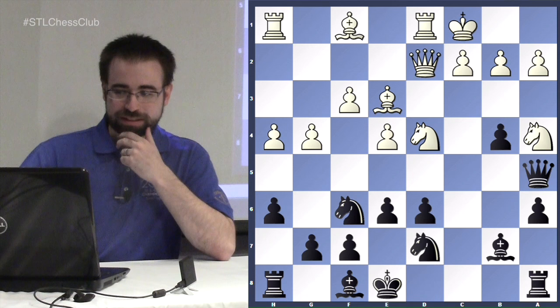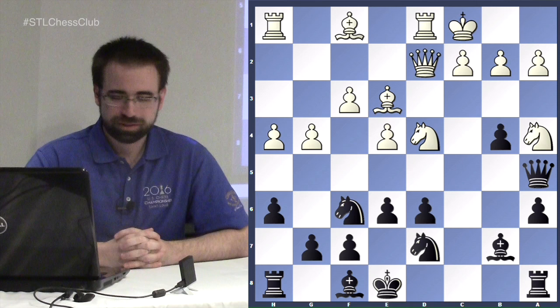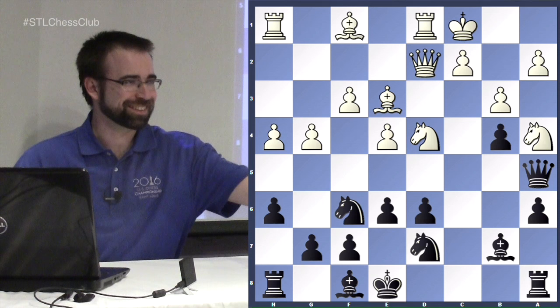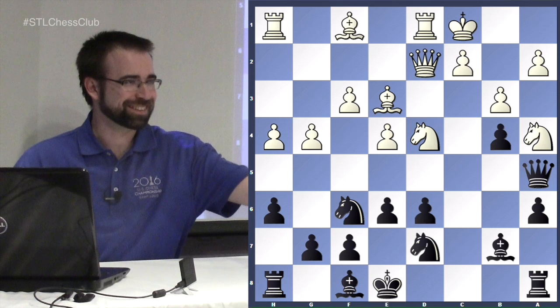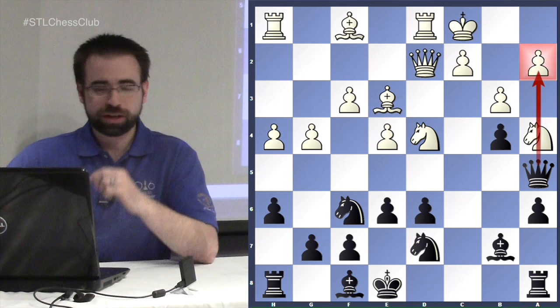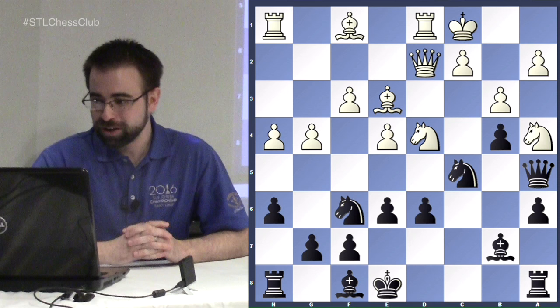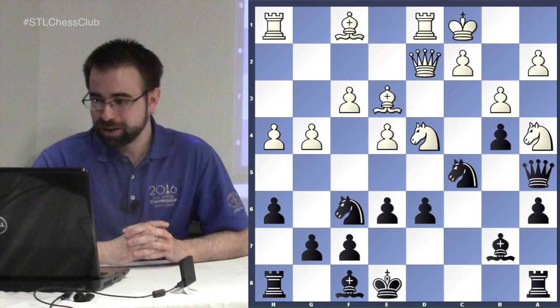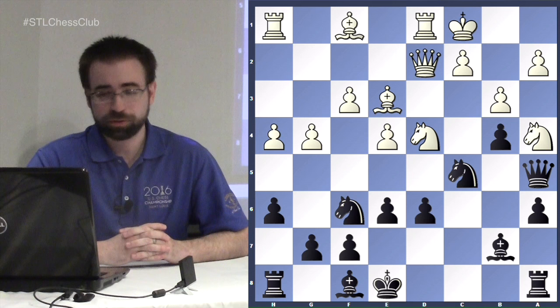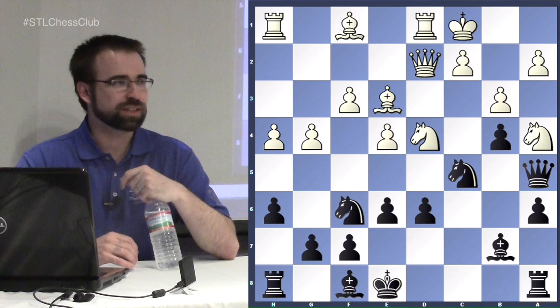A knight on the side doesn't look very good — white is attacking your knight and you only have one move. b3 is forced, but you're creating quite a lot of weaknesses around your king. If the knight ever moves, black is on the a2 pawn, and after knight to c5 things look bad for white. If you take my knight I'll ruin your kingside, or if you take my knight I take back and then I win the a2 pawn.